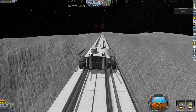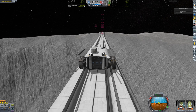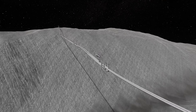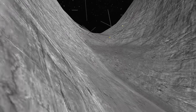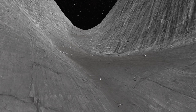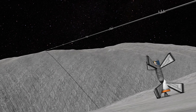Finally, this wouldn't be KSP without some explosions, so let's demolish it. All we have to do is install Physics Range Extender and watch the fireworks by having it load physics for all the segments. Now that was spectacular. Don't worry though — I still have a quicksave of the bridge to go back to.